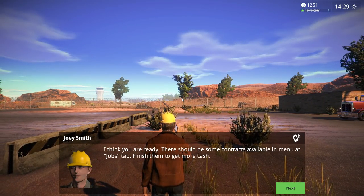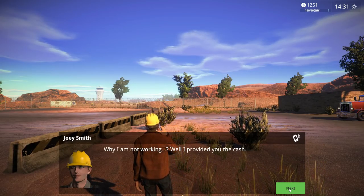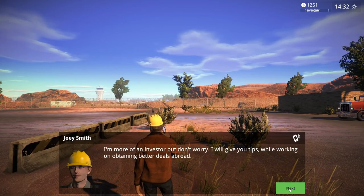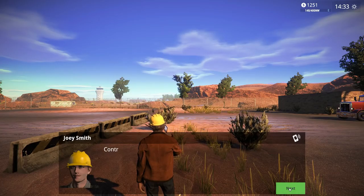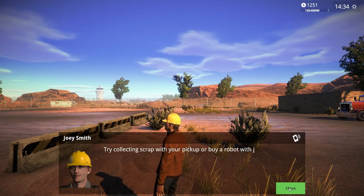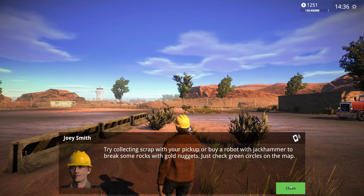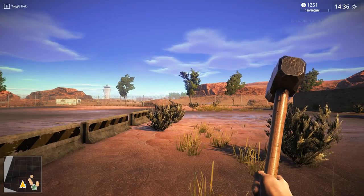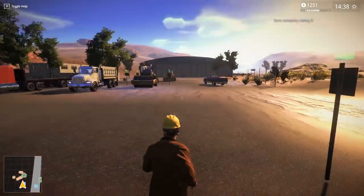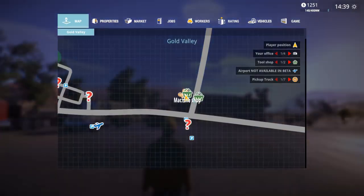We get a call - there should be some contracts available in the menu at the jobs tab. 'Why am I working while I provide you cash?' 'I'm more of an investor - don't worry, I'll give you tips while working.' 'The only way of getting cash - try collecting scrap with your pickup or buy a robot with a jackhammer to break some rocks.' Buy a robot?! Earn company D rating.